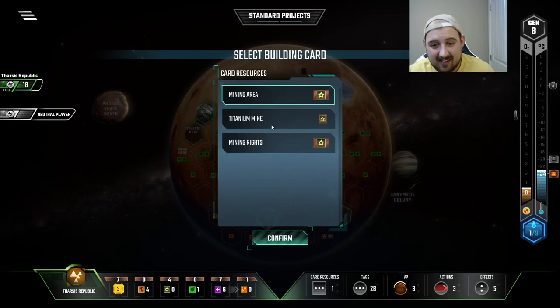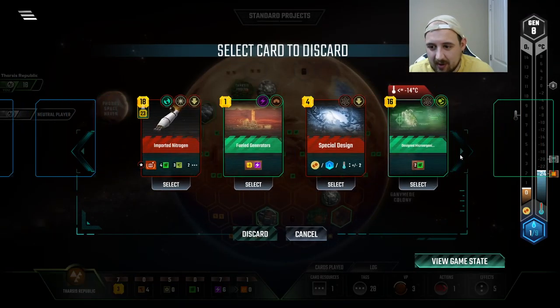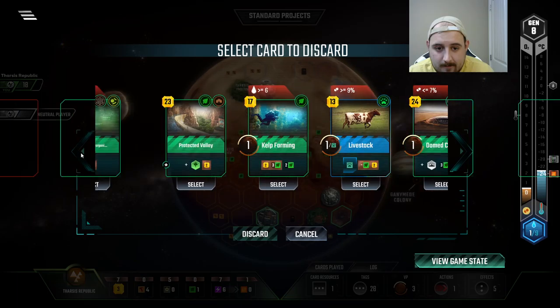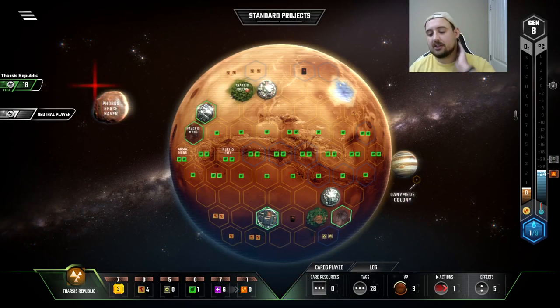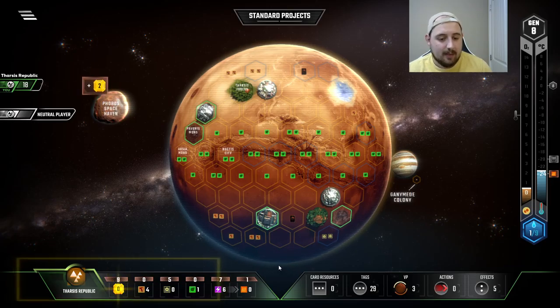Mining rights, mining area, or a titanium mine — my god, that's kind of fun! Oh, and then we get all that card draw, a card cycle. I can play sponsors. I just don't see us playing designer microorganisms — it's too expensive. I can get two plant production doing other things. And then yes, sponsors. Come on. All right.